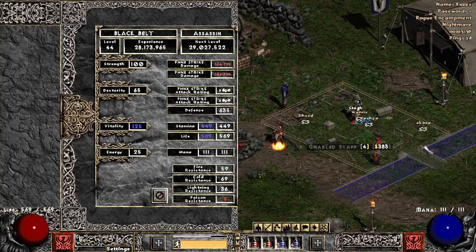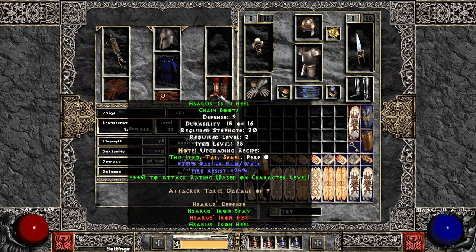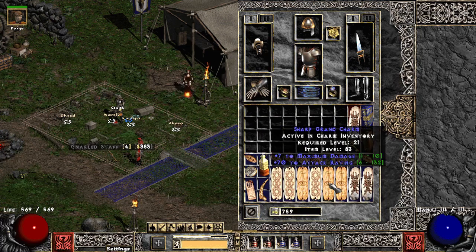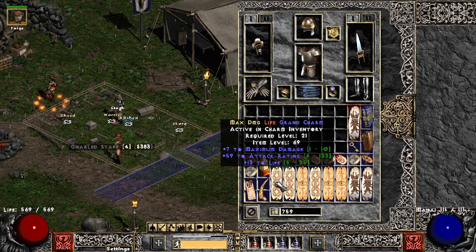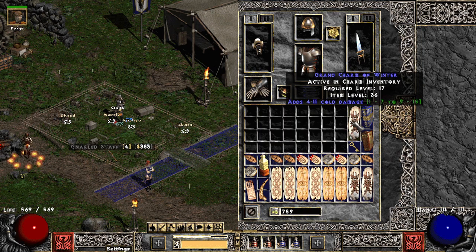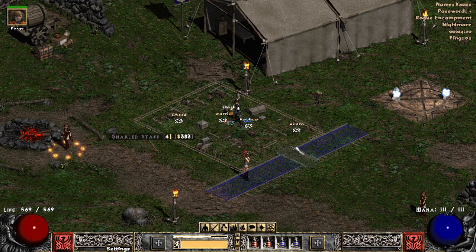I don't really have in-game gear at all — this is just medium stuff. I'm level 40 in nightmare, so it's whatever items I have on. As far as charms go, I got a little bit of max stuff here from nightmare cows. I tried to get some grand charms with some resists because my resist isn't that great. Got some life charms, poison charms — just random whatever.